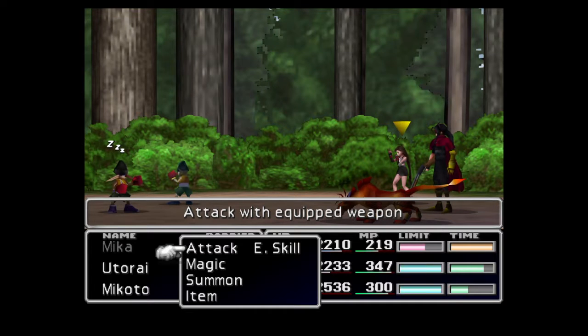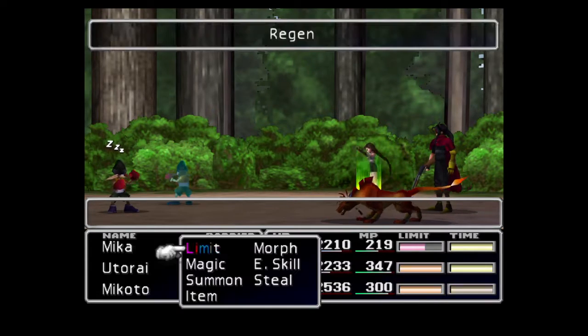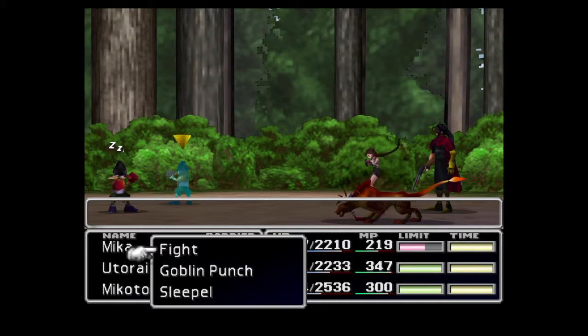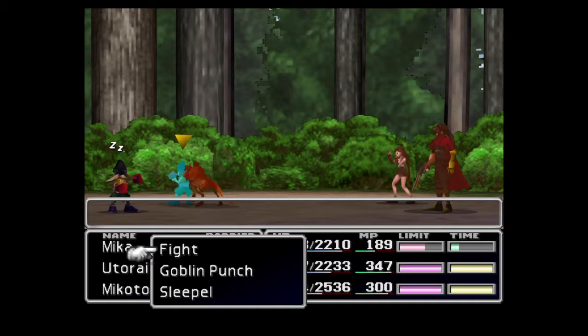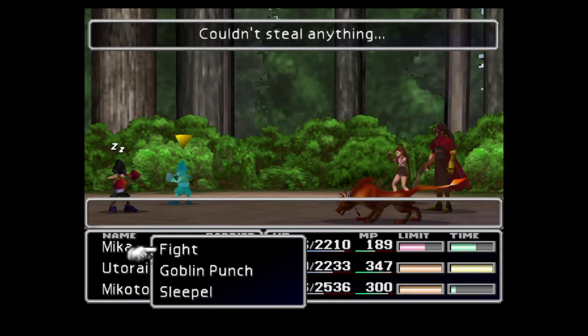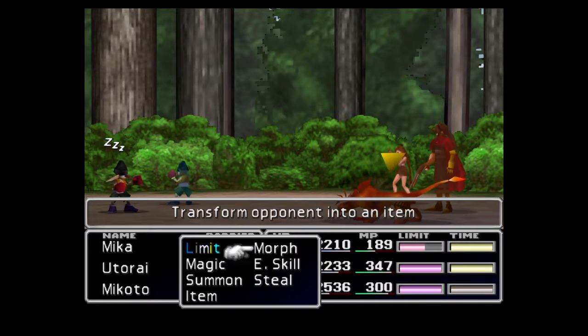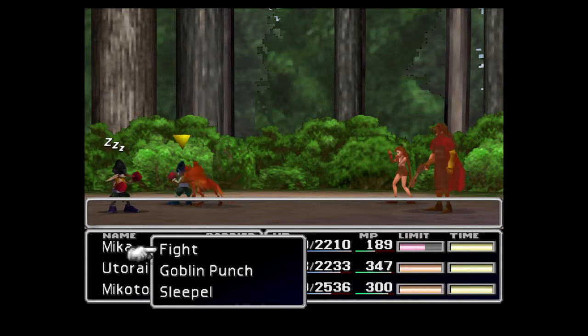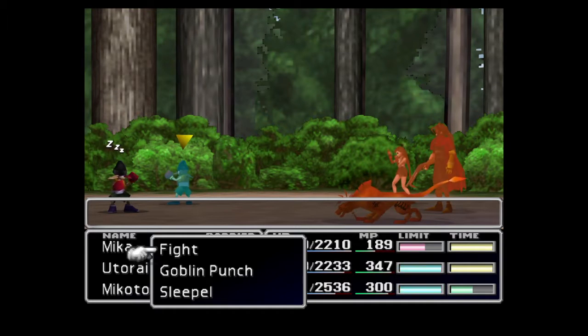We don't have to worry about counter-attacks now. They have something you can steal — Zeio Nuts from them — which is one of the more rare and powerful nuts for Chocobo breeding, but I'll have to do more of that later, which is going to be absurdly mad. But I might as well steal them while I'm here.